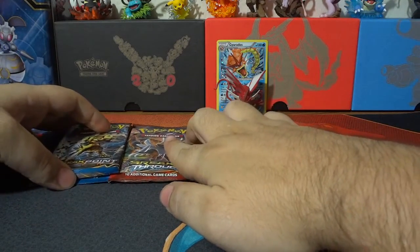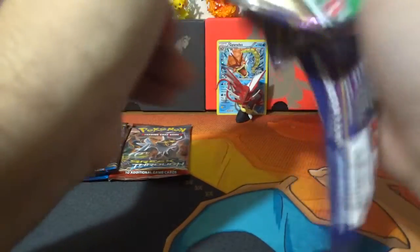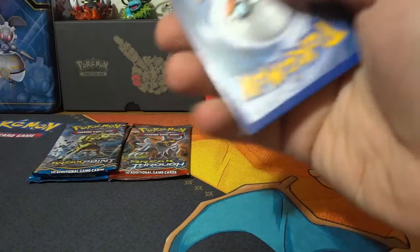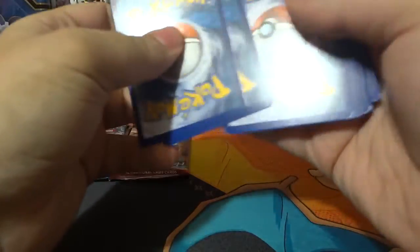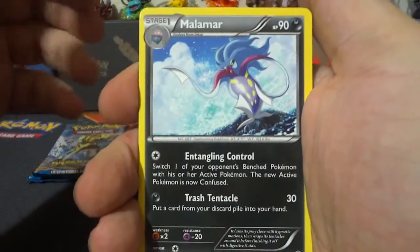And we're going to do Ancient Origins and get that out of the way first. There's only one Ancient Origins, two Breakpoints, and two Breakthroughs. Let's get started here, and we start with a Malamar.